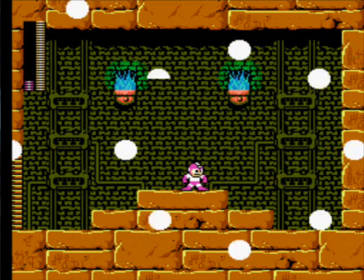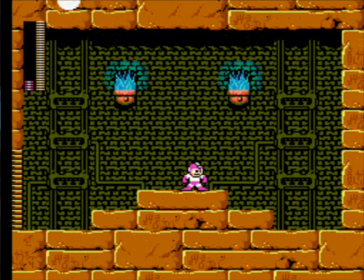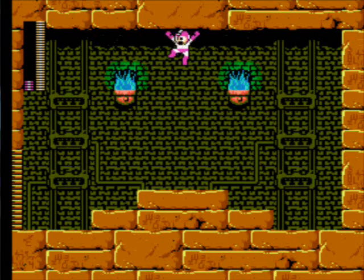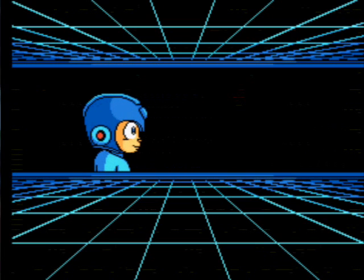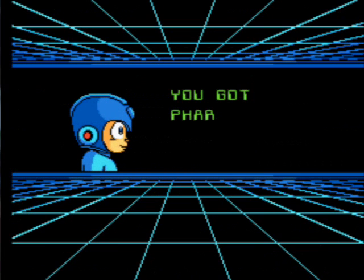See, that boss was easy — because all you've got to do is use Bright Man's weapon and you can take him out just like that. I think that deserves a sip of Pepsi. You got Faro Shooter — or Pharaoh Shot.